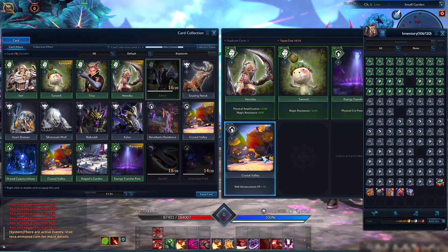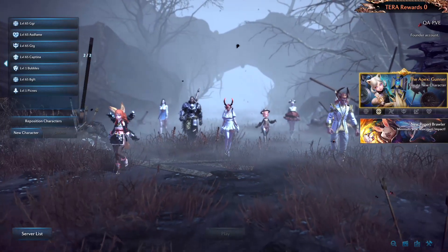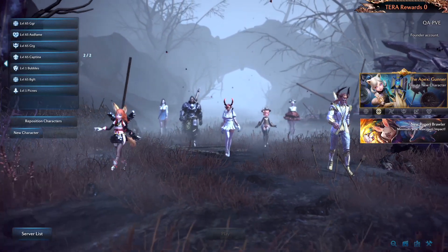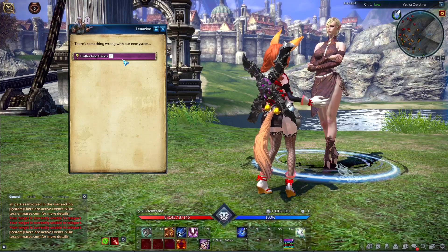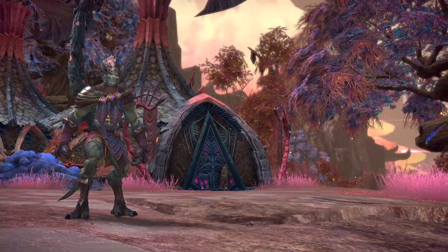Your card collection belongs to you, not your character. As soon as you assemble them, your cards are available to all your characters on the same server. Completing a level 11 intro quest on any of your characters unlocks the card collection system for the rest.